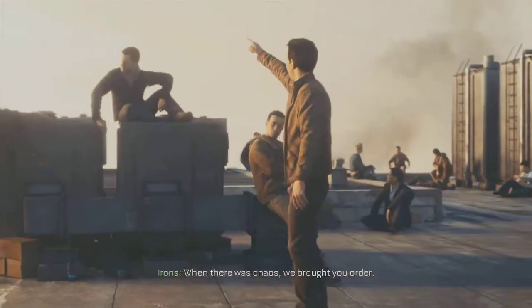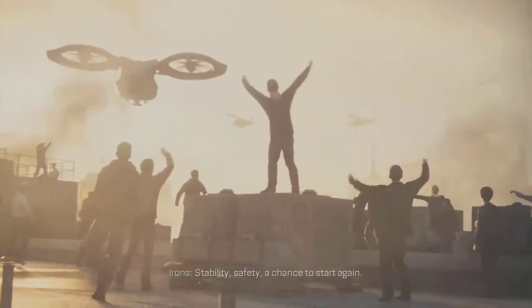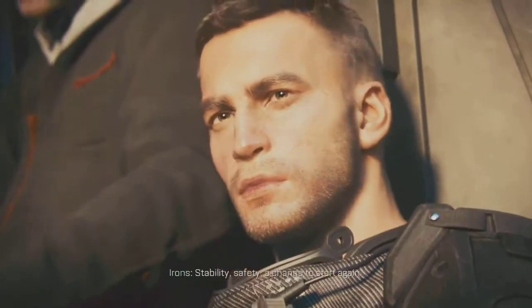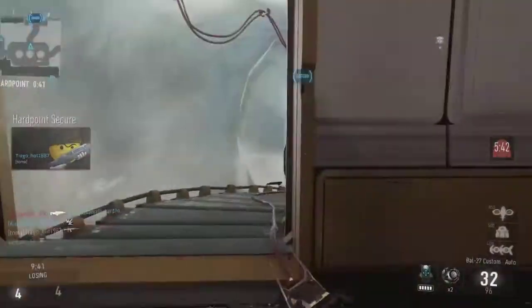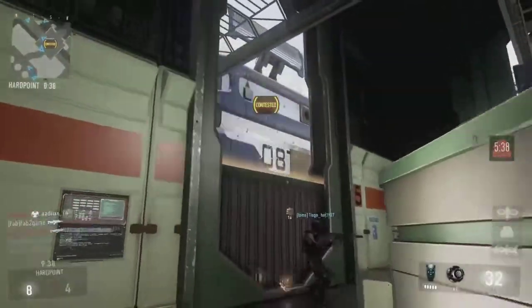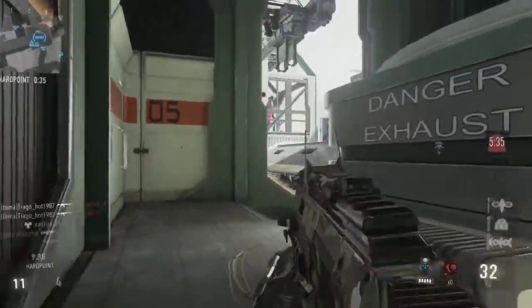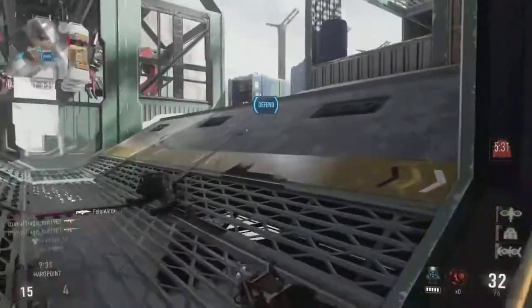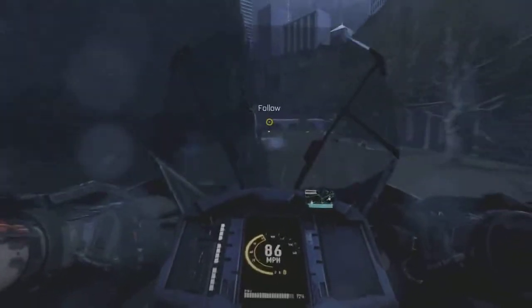FMD cutscenes look great. The character models look good, and Kevin Spacey and Troy Baker look the part. Double jumps and ledge grabs feel good while platforming in both single-player and multiplayer. Grappling hook missions offer variety — you can take the low road or the high road, so it's not completely linear during the stealth grappling hook missions.